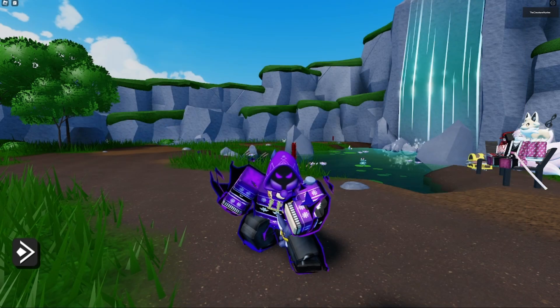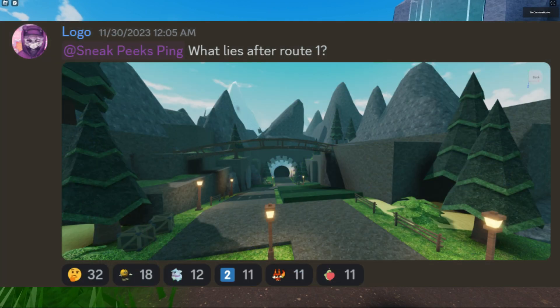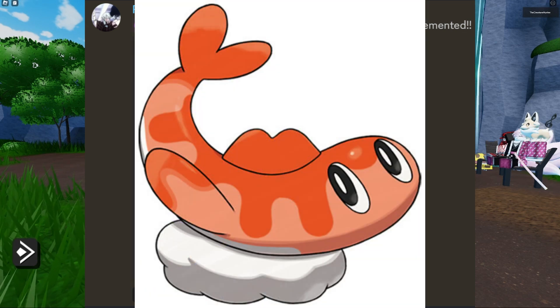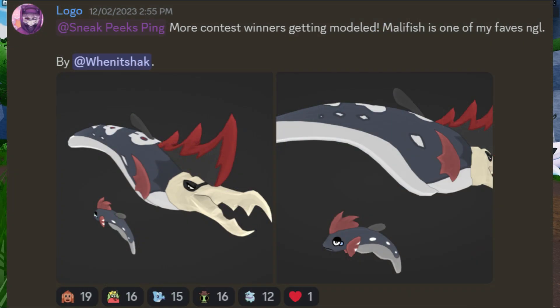Next up there's a little leak of what may be after Route 1 — it looks pretty cool and I like the basic design of Paramon's map. We also have this fan-made Paramon; we don't know the name yet but it kind of looks like a fishing lure with a bunch of different variations — it kind of reminds me of Tatsugiri. And finally we have a new fish called Malfish: it's like a rock star fish and another fan-made design from the fish concept competition.